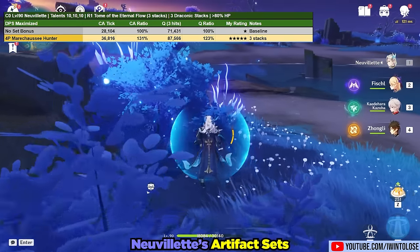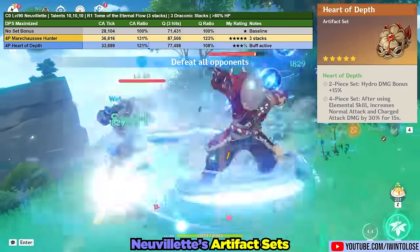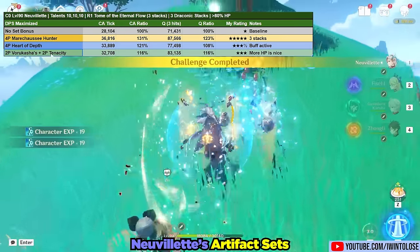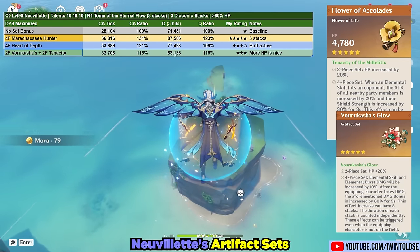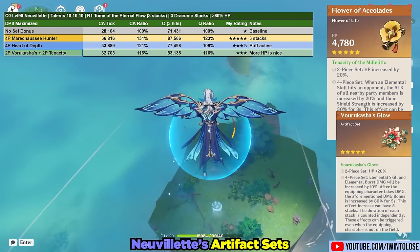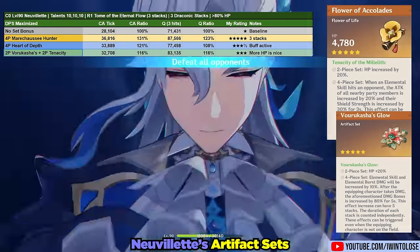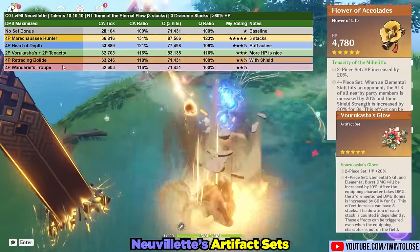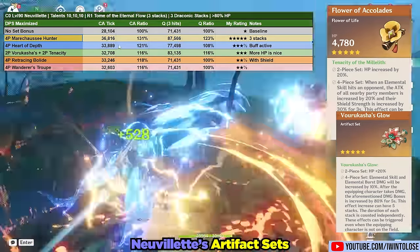The next best artifact set is the four-piece Heart of Depth, which has good uptime with his elemental skill usage, but still does substantially less damage than Marechaussee Hunter. After that, two-piece set combinations perform similarly to each other, boosting both charge attack and Q ratios by about 16% each with added HP for survivability. Stopgap options include the four-piece Bolide and the four-piece Wanderer's Troupe while farming for Marechaussee Hunter.